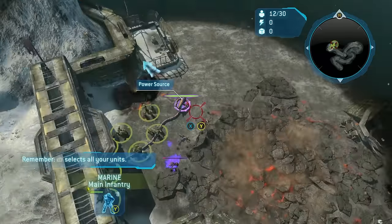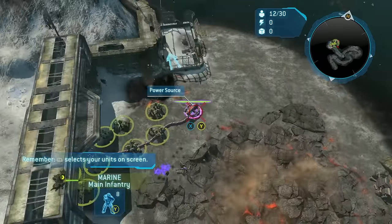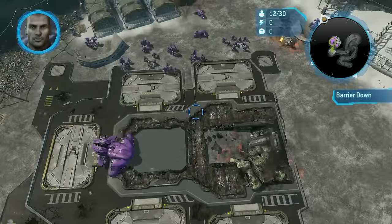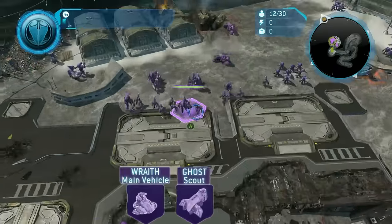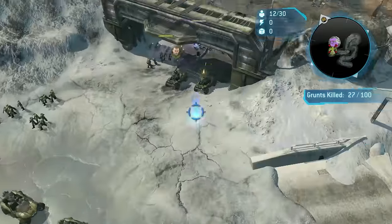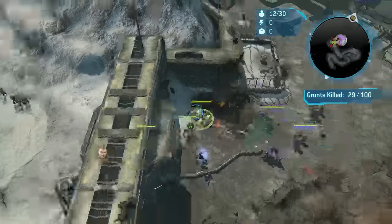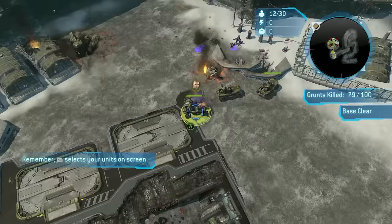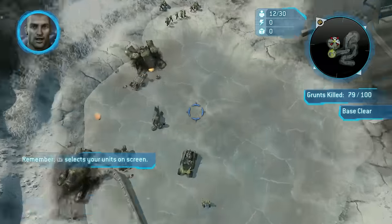Only infantry can pass through shield walls to destroy the power source, which comes up maybe three times in the entire campaign. Destroying the shield wall reveals Alpha Base, hosting two wraiths, many ghosts, and lots of infantry. I position my units in the gateway to form a choke point. Moving into the base triggers a bombing run on the wraiths, but I don't want to chance aggroing more units. Afterwards, very few units remain in the base and cleanup is a cinch.